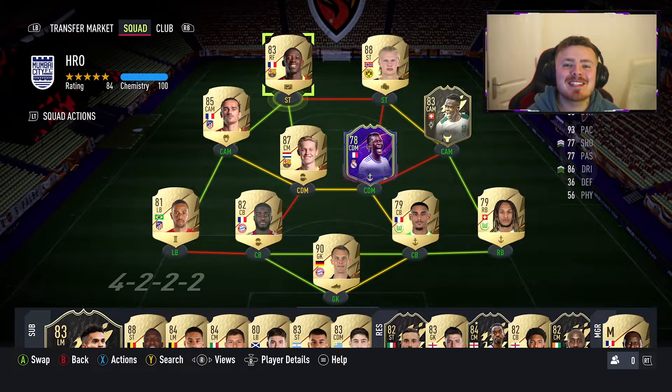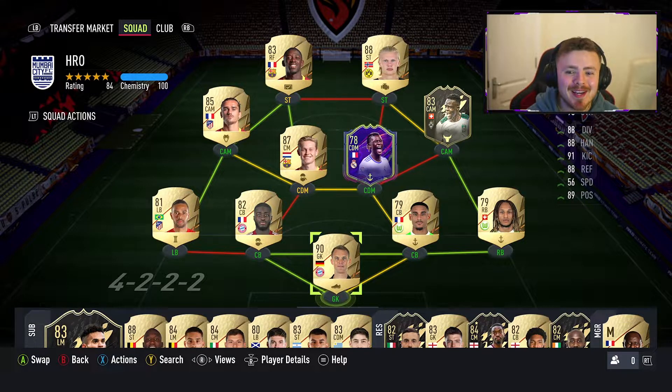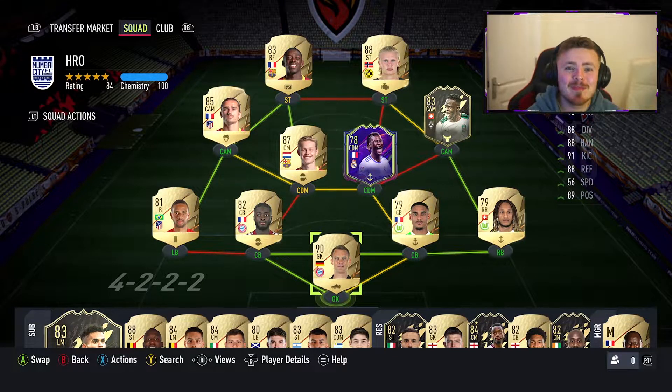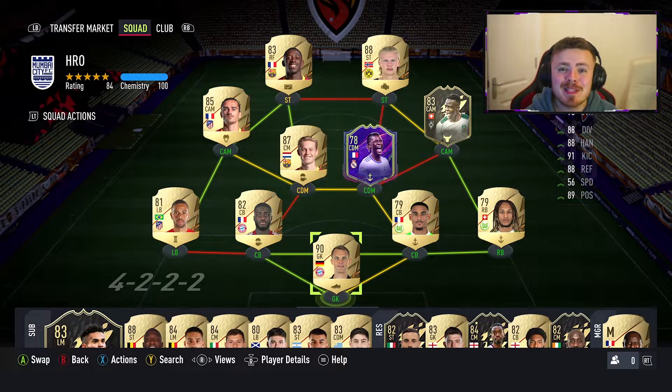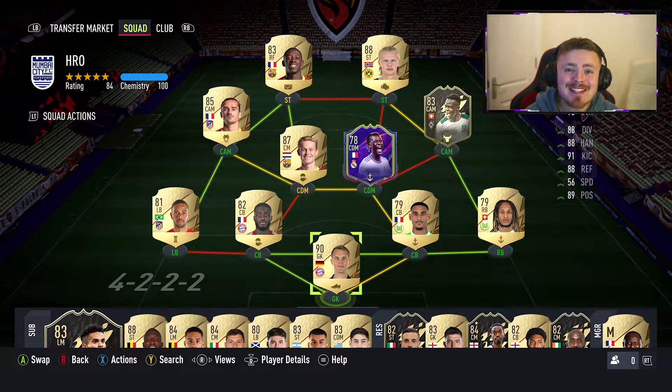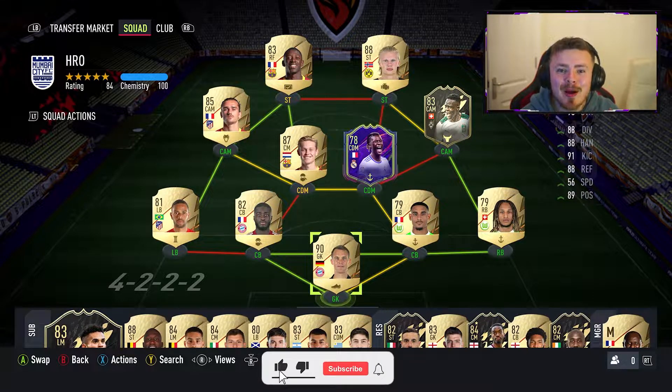Here is my current team in FIFA 22. I have got insanely lucky from gold upgrade packs. The likes of Dembele, Frankie de Jong, LaCroix and Neuer have all been packed untradeable. These are the boys that have gotten me all the way to Division 3 and it has been a sweaty journey. Little disclaimer before we dive into this — I don't claim to be the best FIFA player under the sun. I'm roughly a gold one slash elite three player last year in FUT Champions, hoping to progress and get better this year round. So take my tips with a pinch of salt, I'm just trying to help out where I can.